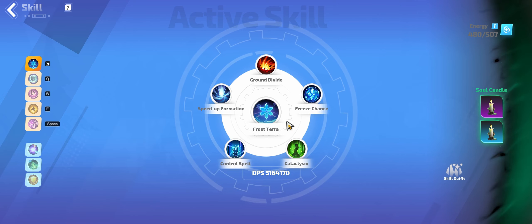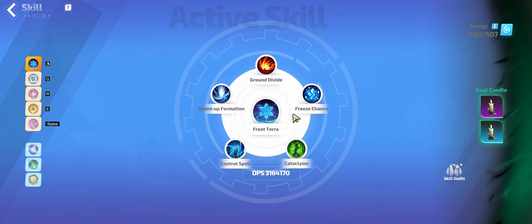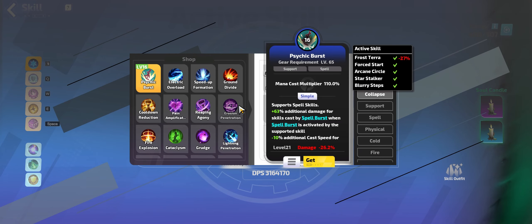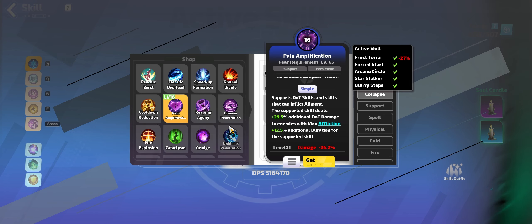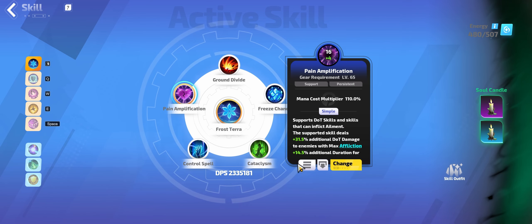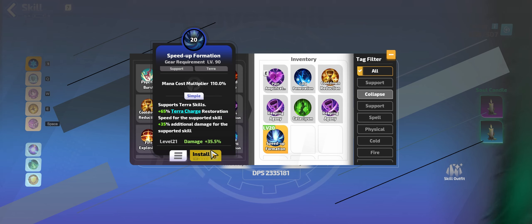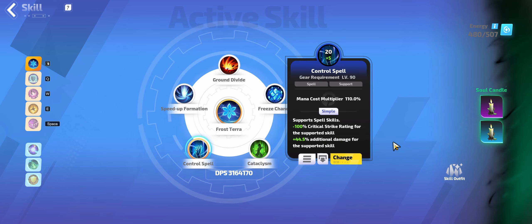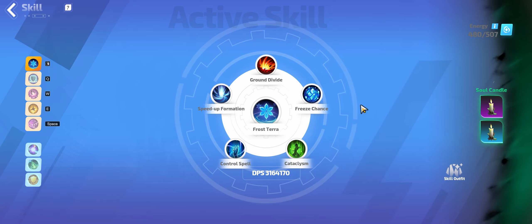Looking through the skills, we are still running Frost Terra with Ground Divide, with Speed Up Formation, Freeze Chance, Control Spell, and Cataclysm. There might be a better skill for this - I haven't really tested some other stuff, but some people have been running Pain Amplification for the persistent skill bonus. It might actually come out ahead of Speed Up Formation since we're just getting the 35 additional damage.